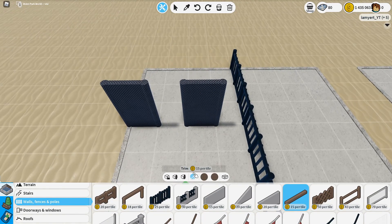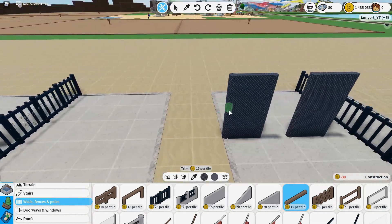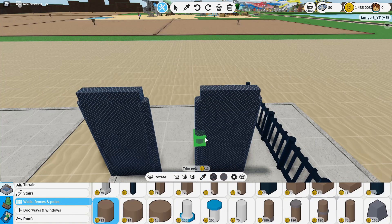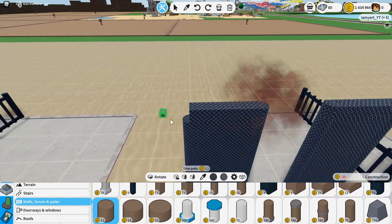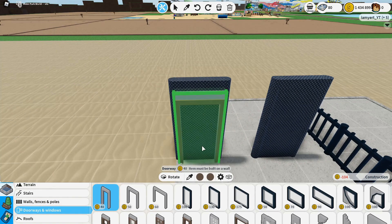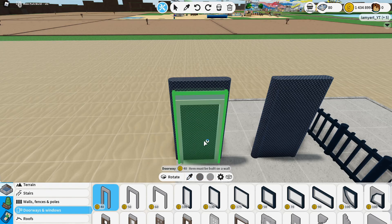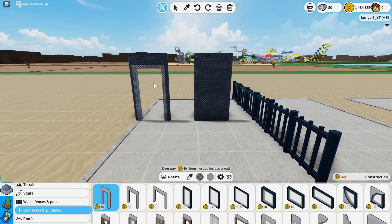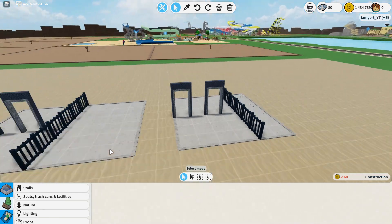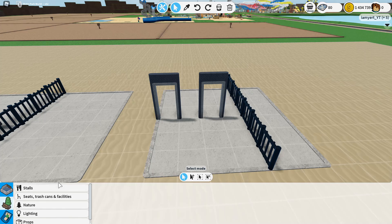Once you've placed the poles, grab the trim — make sure you have the same color — and go across the top of them, just like so. Then grab the smallest pole trim and put it in the corners. Then go to doorways and grab the smallest door. For this, I select the middle plate but I don't change the color so you have a lighter entrance. Just like that — and you basically have your metal detectors now. You don't have to build metal detectors, but I think they look nice.